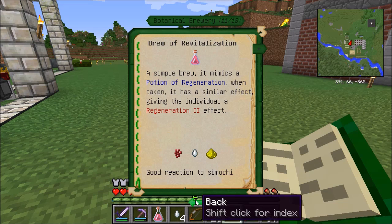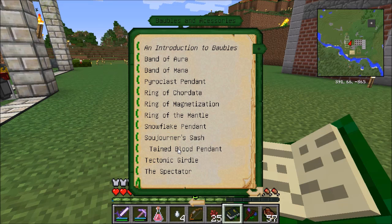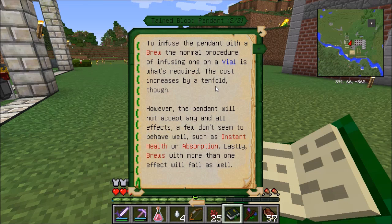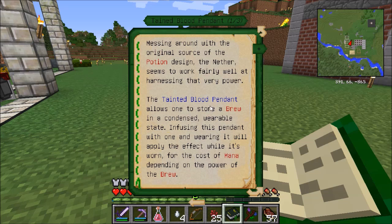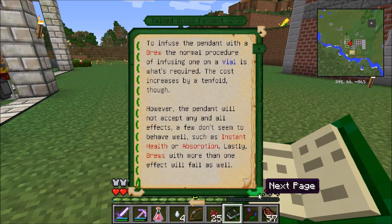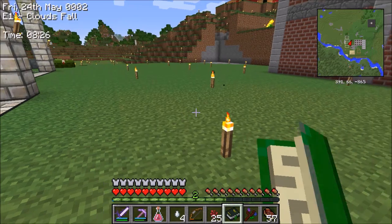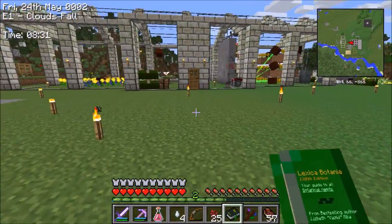The next thing I want to look at is this item in Botania called the Tainted Blood Pendant. It says it allows you to store a brew in a condensed wearable state. Infusing this pendant with one and wearing it will apply the effect while it's worn, for the cost of mana depending on the power of the brew. So it seems I might be able to use this to make myself a Blood Pendant that gives me Regeneration, which would really be cool. I need four Prismarine Shards, a Ghast Tear, and a Mana Diamond.